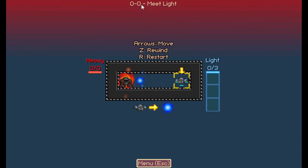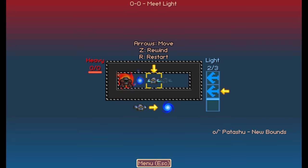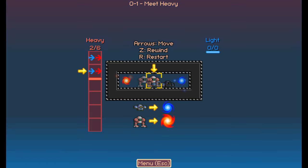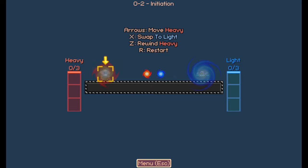Here we go. Level 0-0 — meet Light. Arrows to move, and the creator also made all the music in the game. Moving left wins the level. Now we meet Heavy. Oh, it's pushing Light around — so we have to spend the first three moves going right, then move back to the left. There we go.